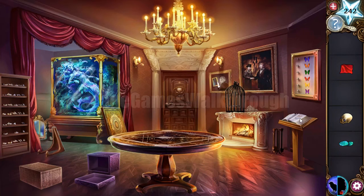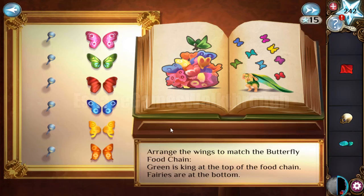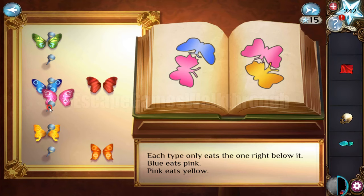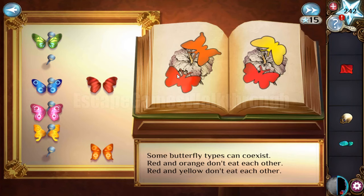Let's solve the butterfly puzzle. We need to rearrange the butterfly wings according to their food chain. The green is king and goes on top. Blue eats pink, and pink eats yellow. Red and orange don't eat each other, and red and yellow don't eat each other either, so we arrange them accordingly.